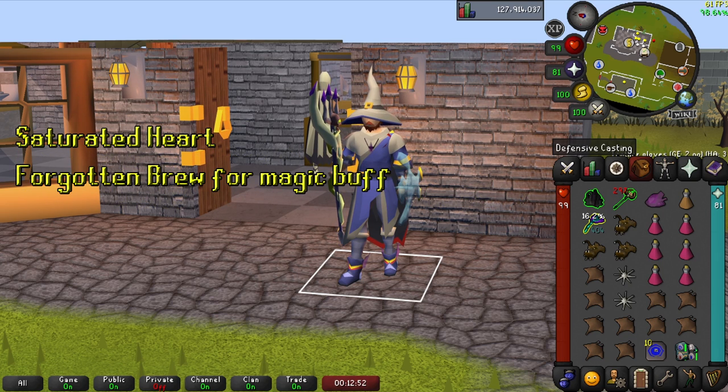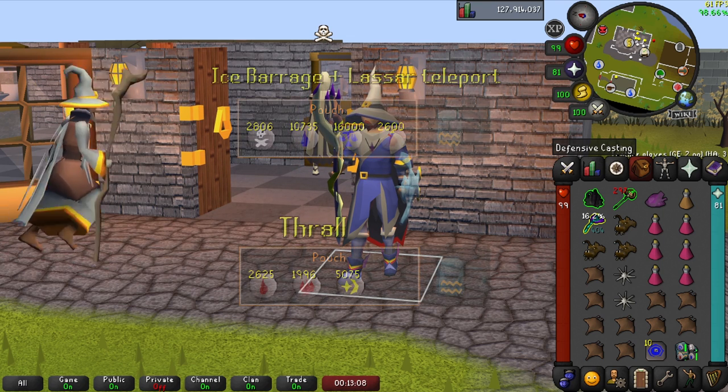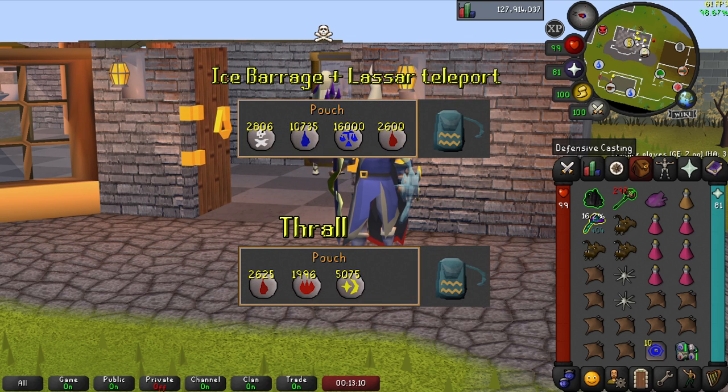I brought the Saturated Heart, but if you don't have it, you can use Forgotten Brew which will give you a +10 magic bonus. Bring lots of Prayer or Super Restore potions and a couple of Divine Bastion potions. Bring one Stamina Potion — you will need it for the run. Don't forget your Rune Pouch with either Ice Barrage on the Ancient Spellbook, or the Book of the Dead if using Thrall on the Arceuus Spellbook.